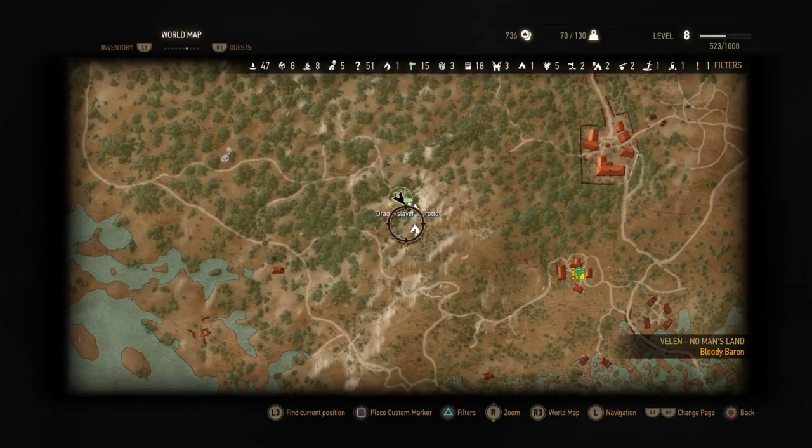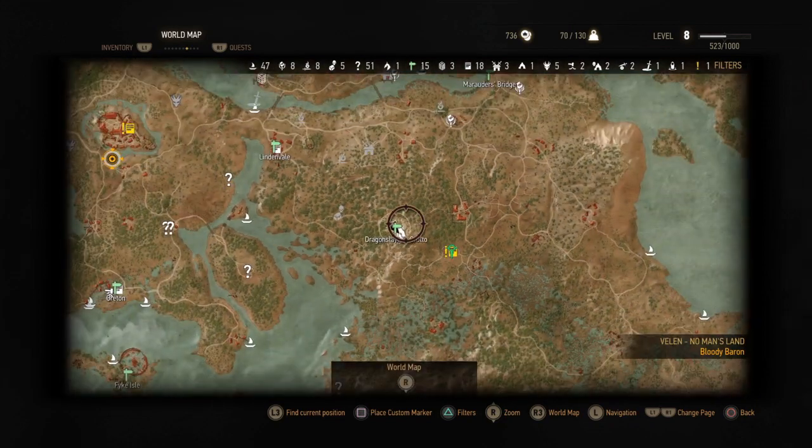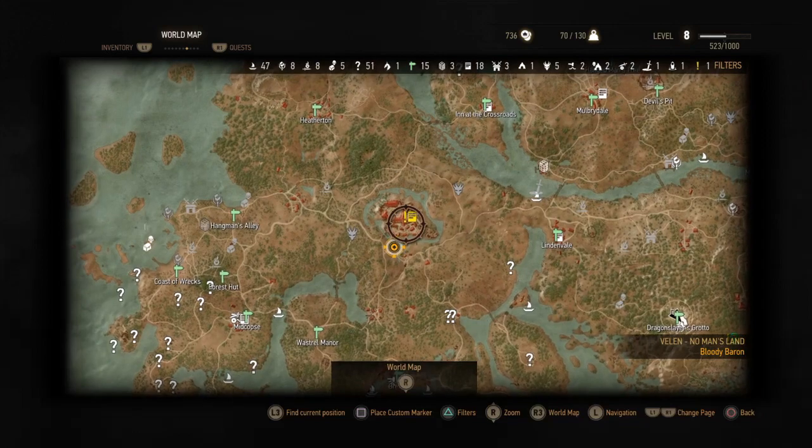Hey, what's going on guys, my name is Ghost and today we're going to do another Witcher 3 video. If you didn't see my last one go check it out, but really quick I'm gonna show you how to get a ton of emerald dust and the blueprints for the Griffin school gear.